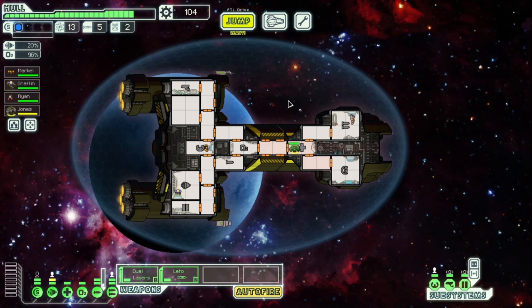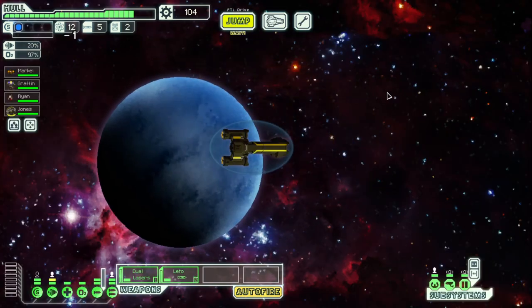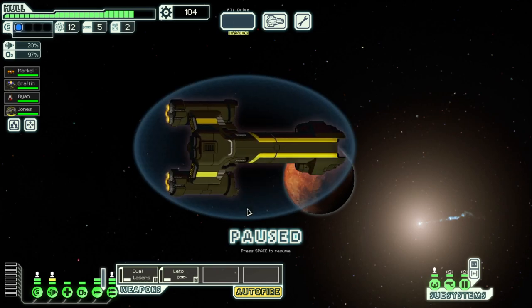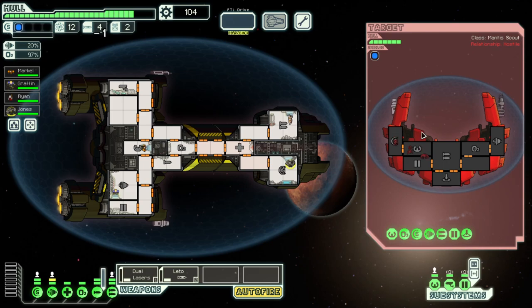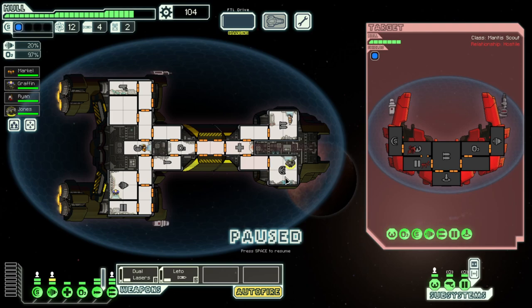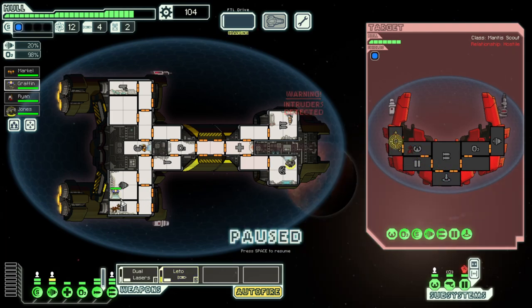We're low on missiles but we don't rely on them — they help speed up fights. I definitely want another weapon because these two aren't the best. I'm holding off because we haven't found any. I feel decently powerful still, so I want to save up for a potential store at the end of the sector. They're boarding us with a mantis — not great. The rock's going to take forever to get over there.